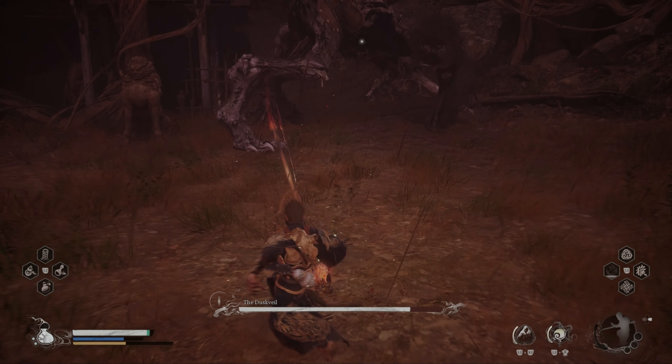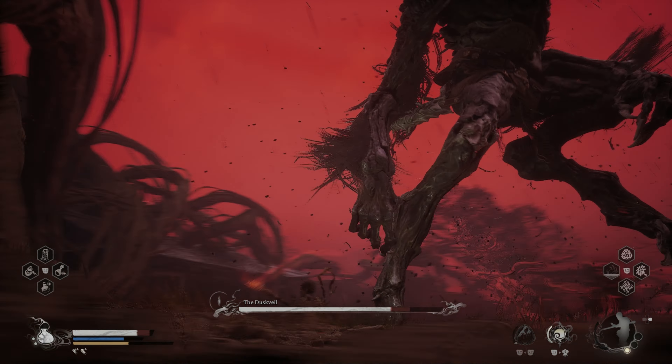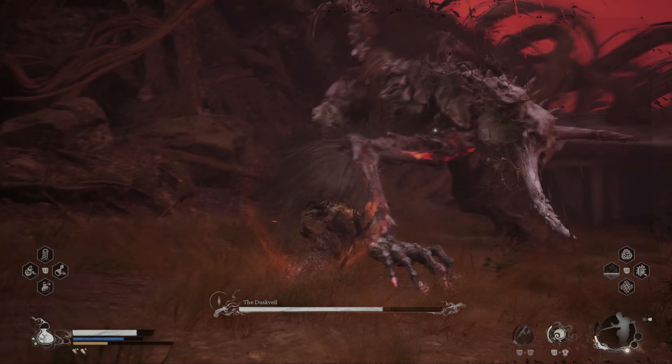With full focus, execute a heavy attack and chain your Spirit Spell into the mix. I attack him with light attacks and perfect dodge him to gain focus. Be sure to always be topped on health.